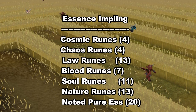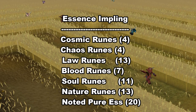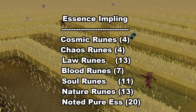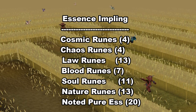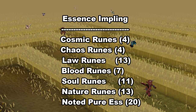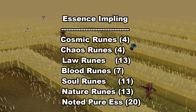The Essence impling is one of the few implings where you can get yourself some high-level runes. The chances of getting high-level runes are rare, so don't expect them that often. The runes you should expect to get pretty often are Cosmic Runes as well as some Chaos Runes. One of the most interesting rewards from this impling is Noted Pure Essence — you can get 20 Noted Pure Essence each time. This is especially useful if you're an Ultimate Ironman account.